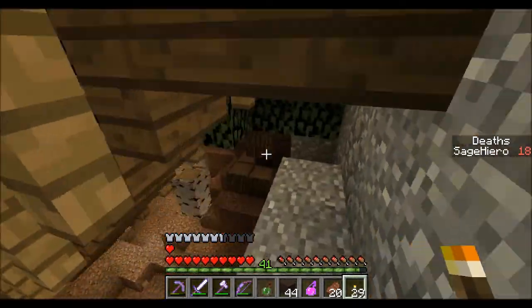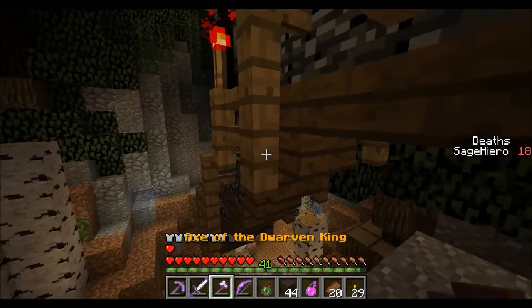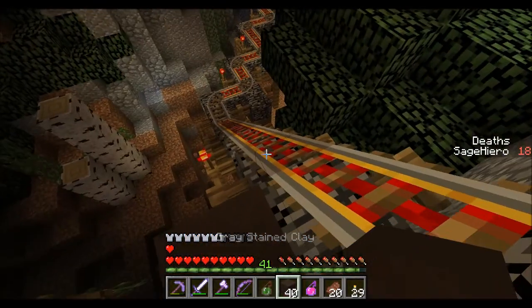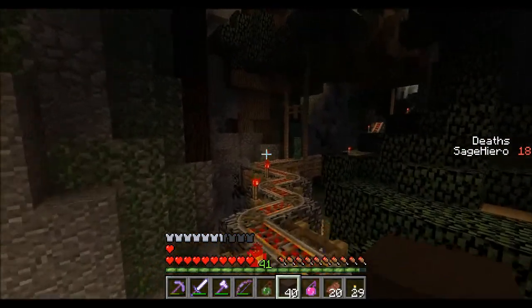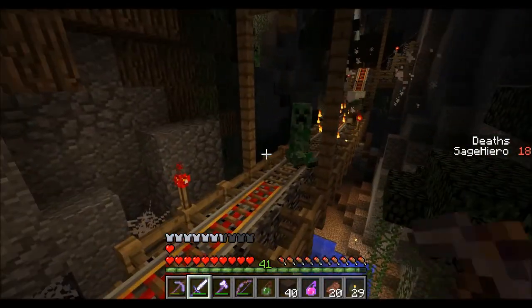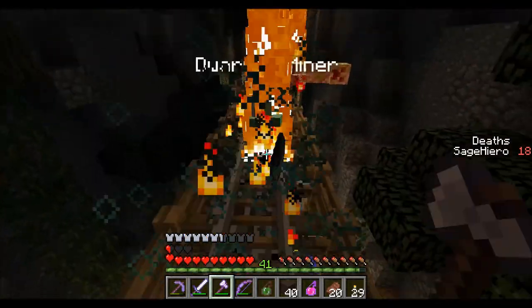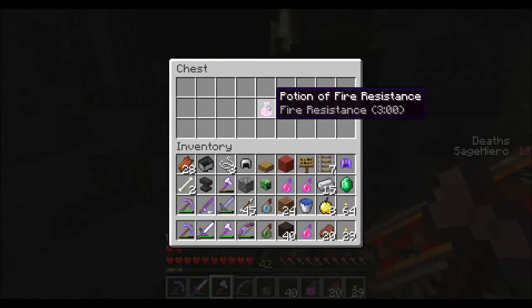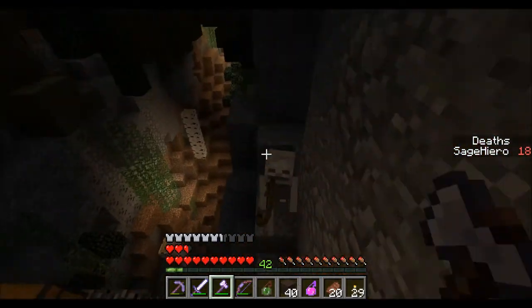There's another thing right here. This is an axe. Now we have to destroy this. It kind of got pushed back by the creeper. There we go. And there's a fire resistance potion here. That's pretty good. Let's just try to head back up.